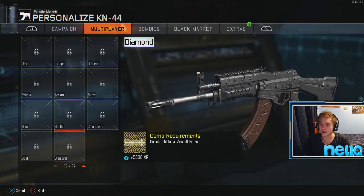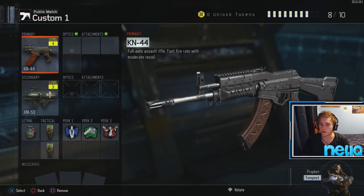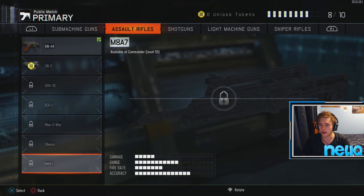Now the way we get diamond is you have to get gold for every single gun in that certain category. So what I mean by that is if we back out and we go back to the KN-44, and we press X on it, we will then see it's part of the assault rifles. So we have to get gold for every single one of these guns right here. After we do get gold for every single one of those guns, diamond will become available.